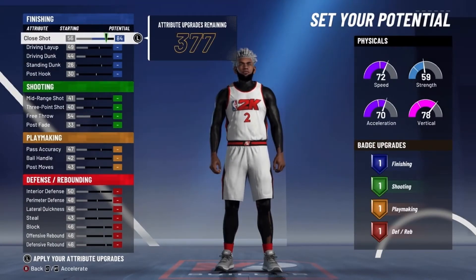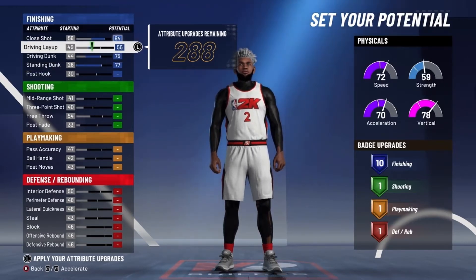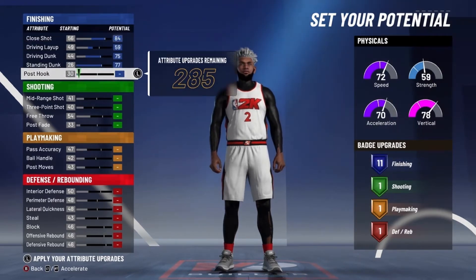For finishing, you're going to want to max out your close shot, max out your driving dunk and your standing dunk. You'll be able to get big man contact dunks and elite contact dunks with this build.